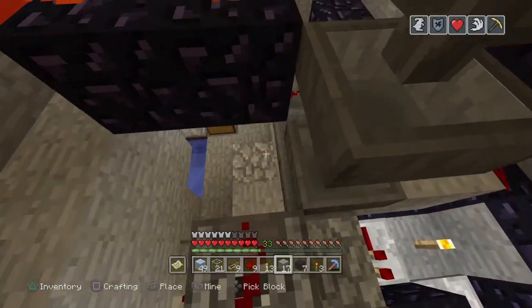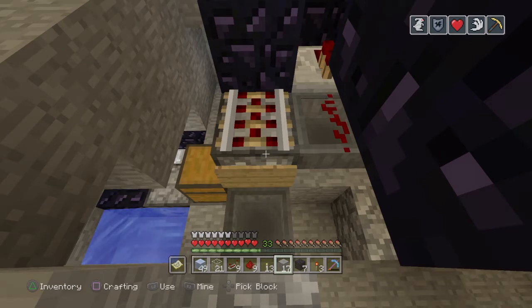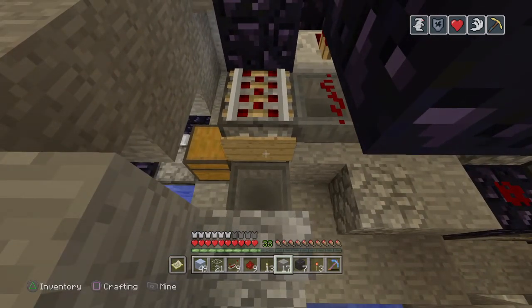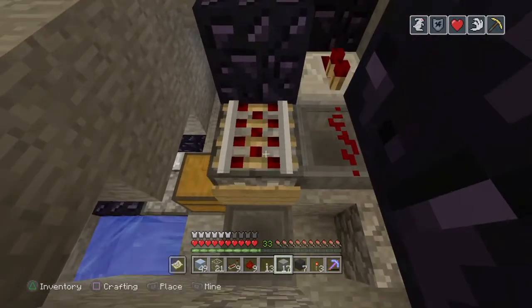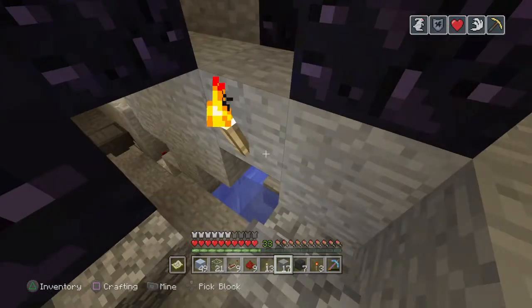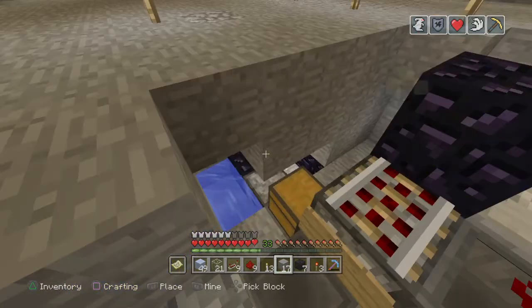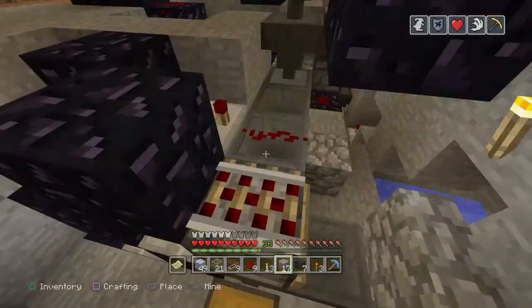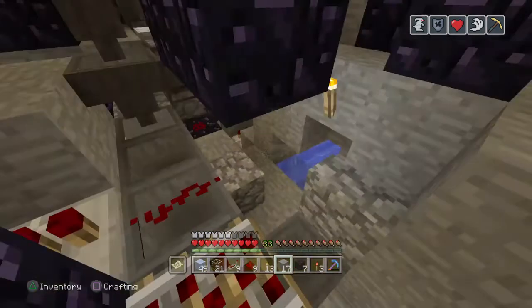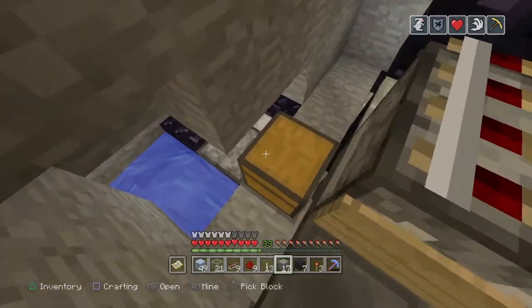Then we need to separate the flint and steel from the buckets, and that's what this machine does here. When it's a bucket, since there's a sign occupying that space but not fully blocking it, water and lava can't fill that spot so they dispense out as actual item entities and get shot into a flow that brings them into a water and lava bucket box. The flint and steel doesn't get dispensed — it will get shot down this line and sent to a flint and steel box in our tool room.